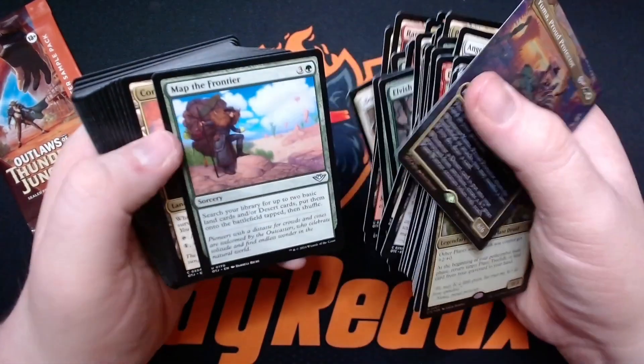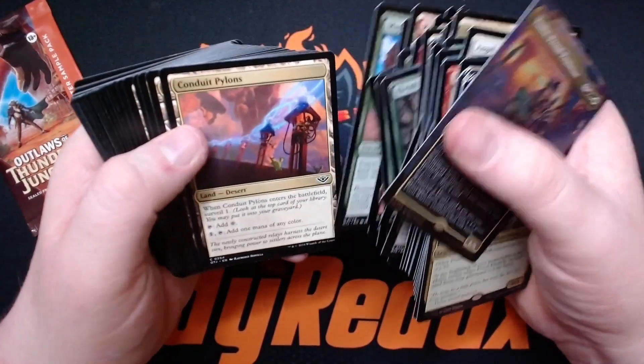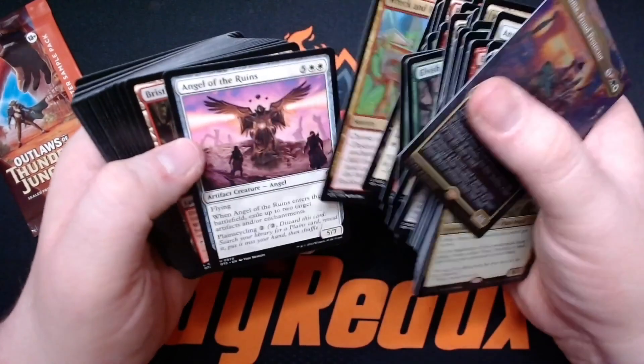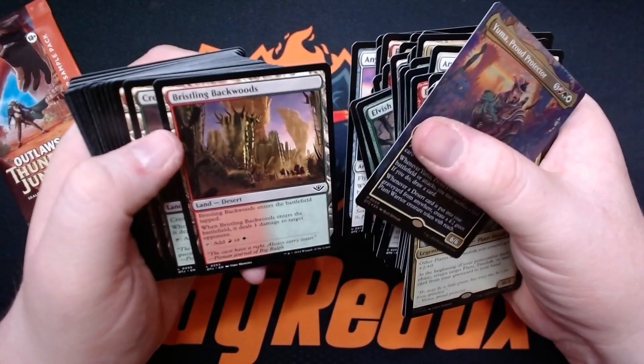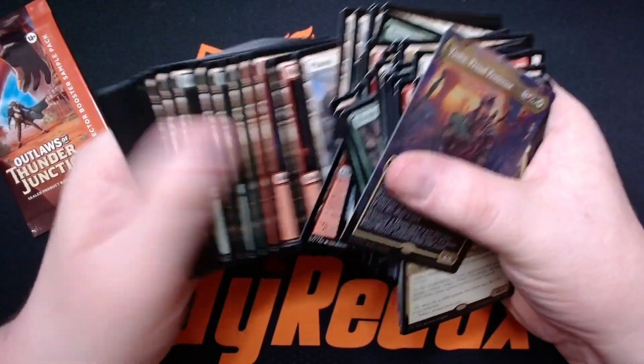Bovine Intervention, Map the Frontier — all these are new. Conduit of Worlds, Pylons, Mirage Mesa, Wreck and Ruin, Bristling Backwoods. Oh, they just have all the new deserts — okay, cool. That's cool, game.